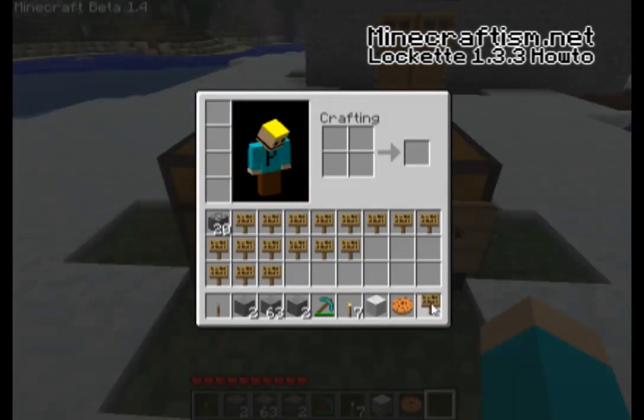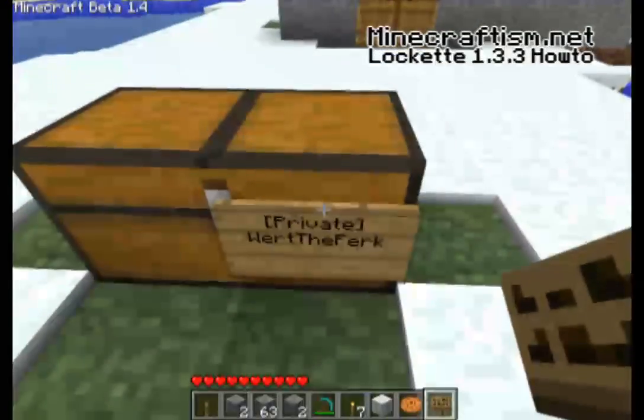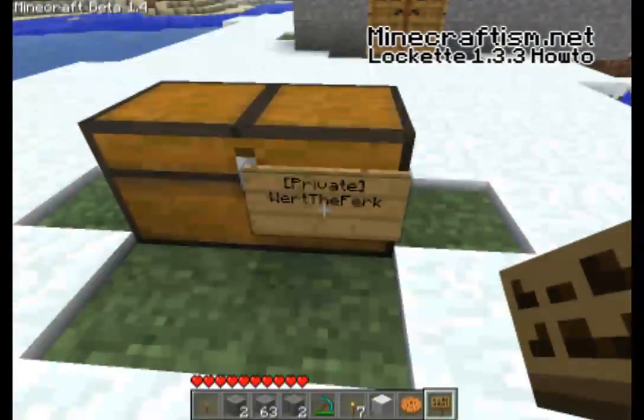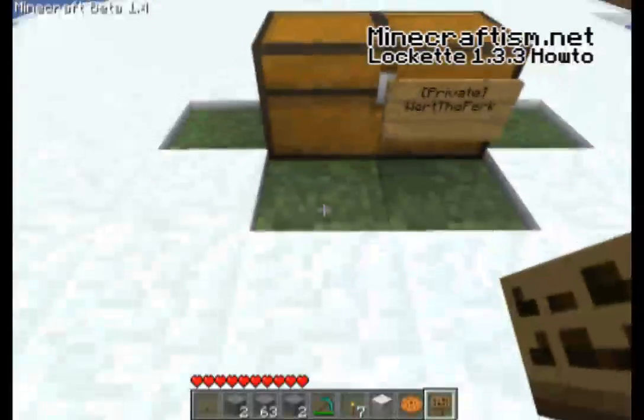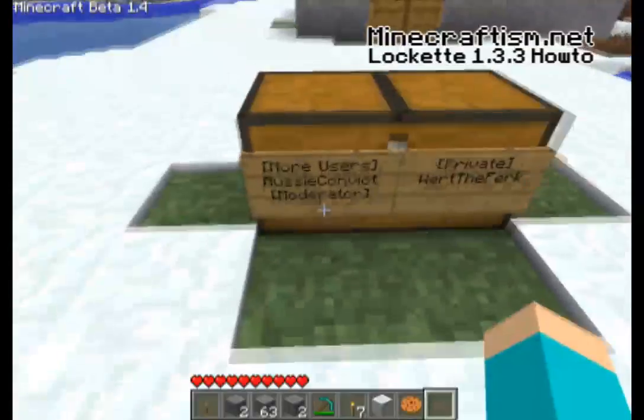Now if I want to add more users to that chest I can simply add them on another sign. I just pop another sign there that says 'more users' — we'll use AussieConvict as an example — and we'll also put the moderator group in there. By putting that in square brackets it picks it up as a group, as used in the permissions mod. As you can see it attaches to the chest and these people are now able to access it.